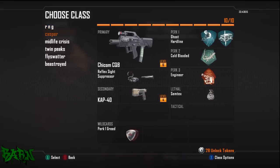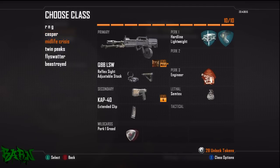Casper the Ghost - this is my deadly silence setup. I've got the Chicom on this one with a suppressor, keeping it nice and quiet. Ghost and Hardline again, but this time I've got Cold-Blooded. Engineer again because I need to know where the bouncing Betties are. The KAP-40 is my secondary - absolute superb class setup for the shorter, smaller maps.